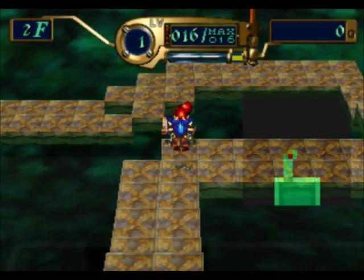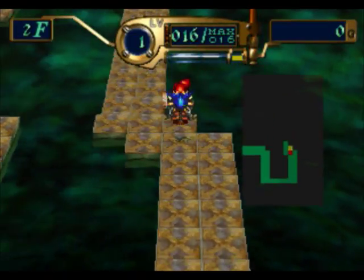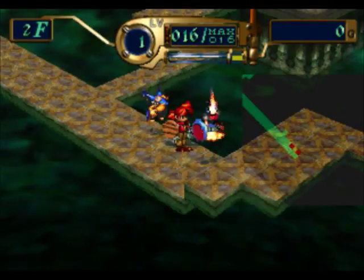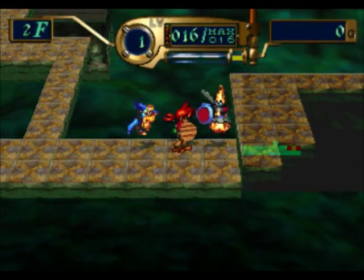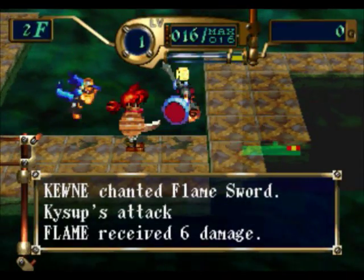Now everything is on a timer, and you can fast forward time by holding down triangle, so you can basically move really fast. However, you're unable to do this when you encounter an enemy, because the game doesn't want you to accidentally run into an enemy, fast forward time, and get yourself killed.